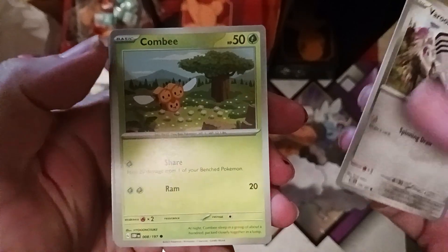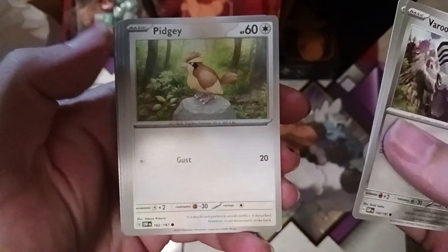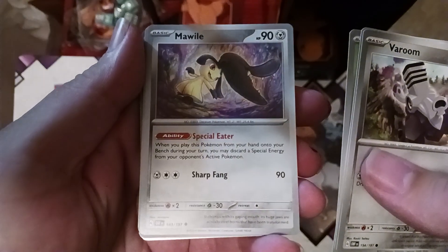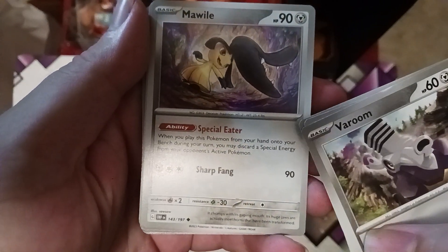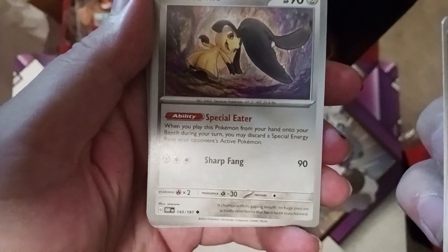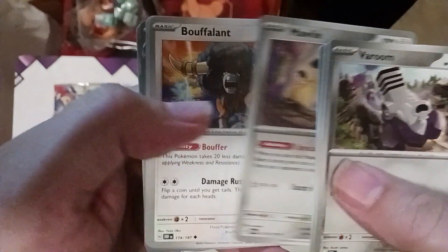First pack reveals: Varum, Combi, Pidgey, Smoliv, and Mawile. Mawile has Special Eater — when you play this card onto your bench you can make your opponent discard a special energy, which is really helpful since special energy are really prevalent right now.